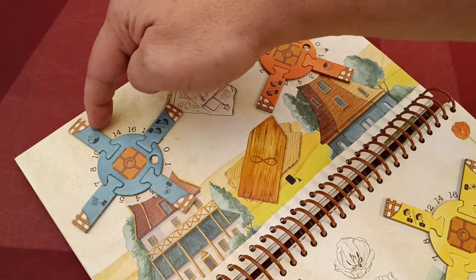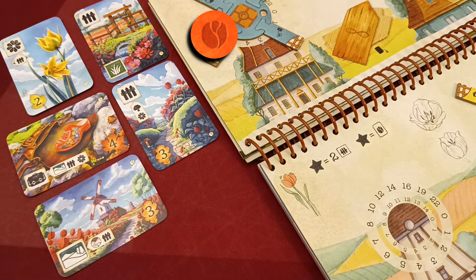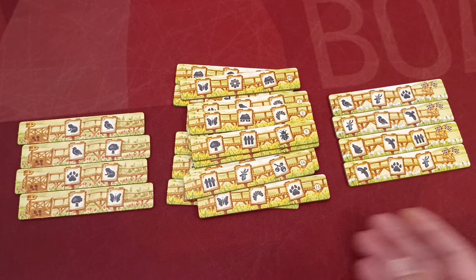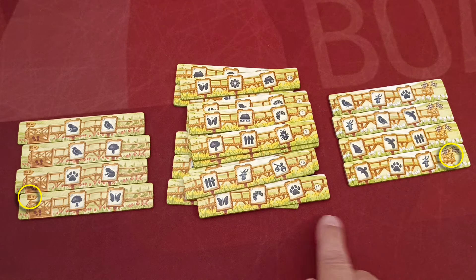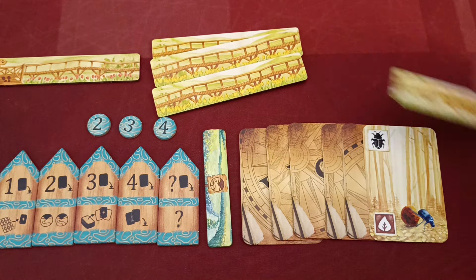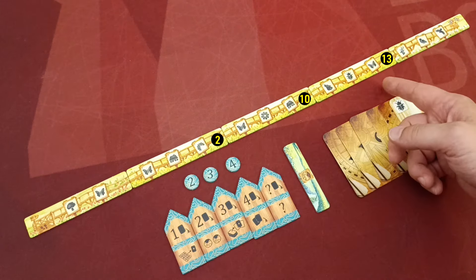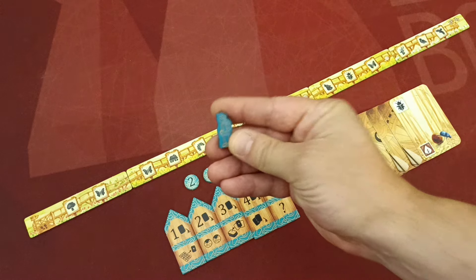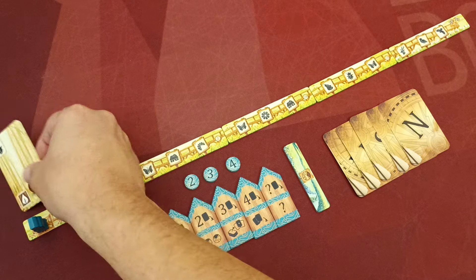Place the five special hike cards face up next to the board. Distinguish trail tokens into three types: start tokens (depicting a signpost), middle tokens (depicting a flag with a number), and end tokens. After shuffling each group individually, each player is randomly dealt one start token, three middle tokens, and one end token. Players create a single trail with these tokens in order, with the three middle trails placed in ascending order from left to right. Players place their player marker on the signpost space of the trail they created.